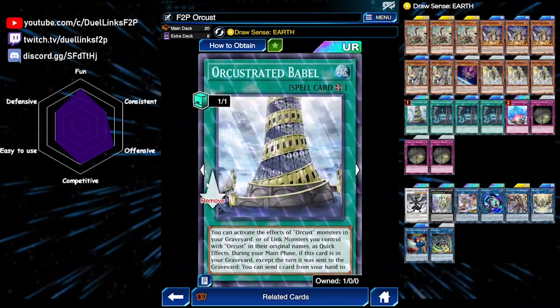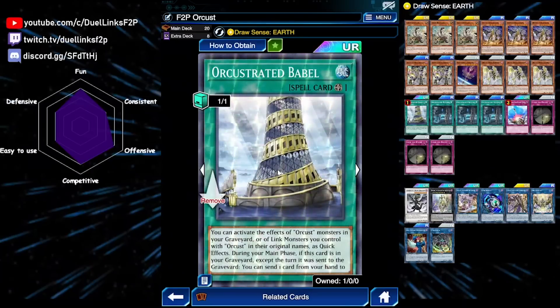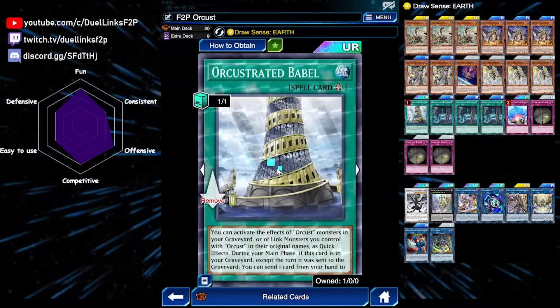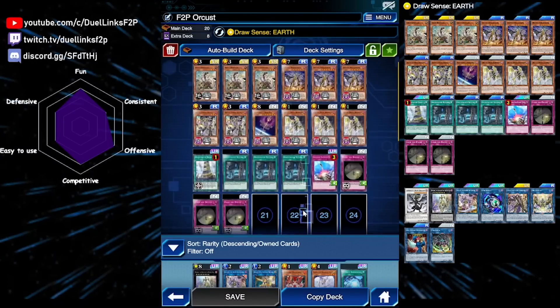Next up we have Orchestrative Babble. This is our main field spell and also our main search target for our Link monster. You can activate the effects of Orcust monsters from the graveyard, and also Link monsters you control with Orcust in their original names, as quick effects. What this allows you to do is summon your Xyz monster Denguzu during your opponent's turn, which makes it a disruption.